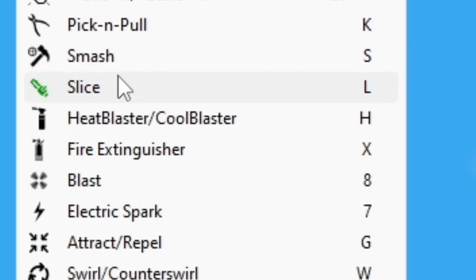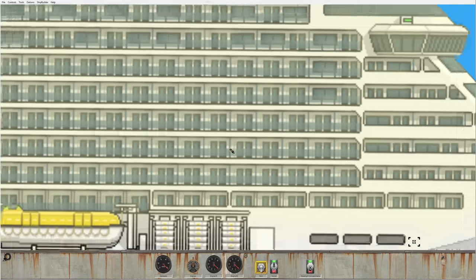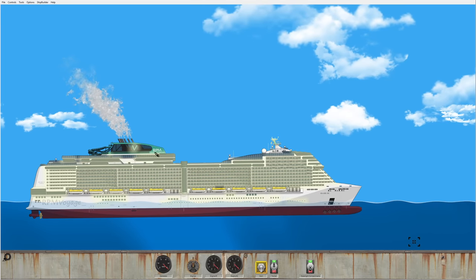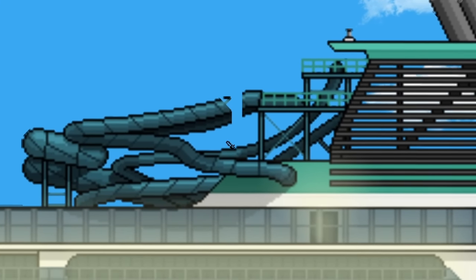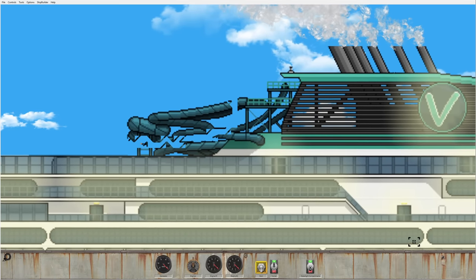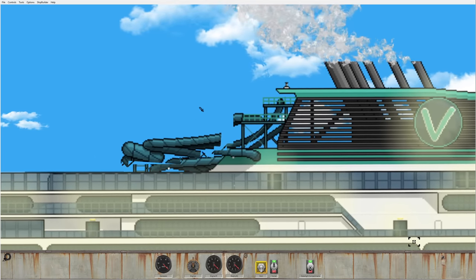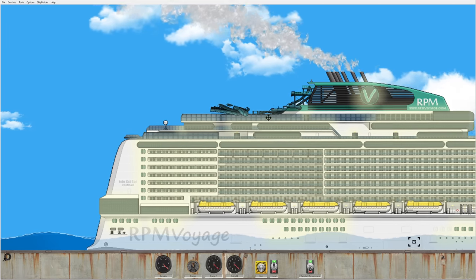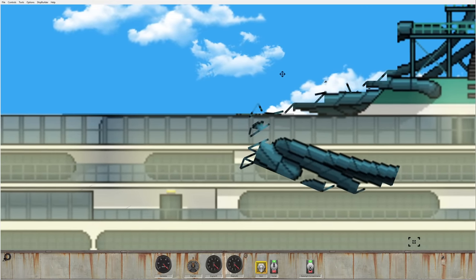Our next tool is 'slice' — it's like a chainsaw. Look at my mouse right here. If we use this chainsaw above water it'll make a chainsaw noise. How about we cut down our water slide? We don't need this water slide anymore — we're doing some renovations. We're just gonna get rid of the water slide just like that. It's still somehow connected by something — there we go. We'll just disconnect that last thread.